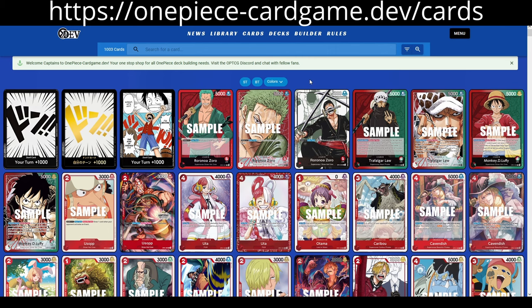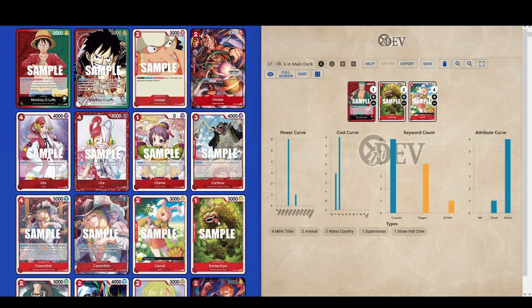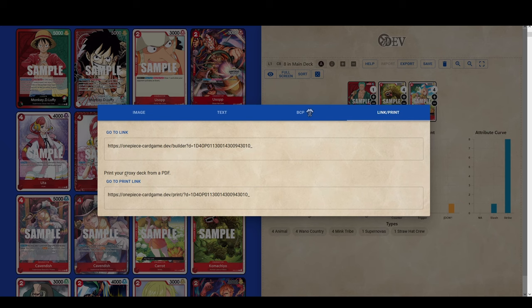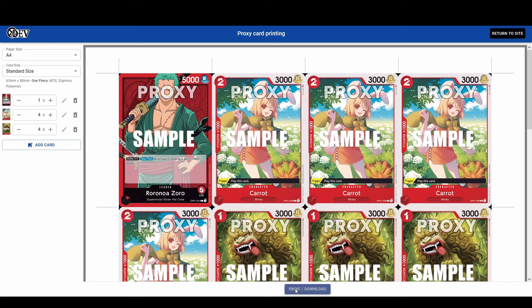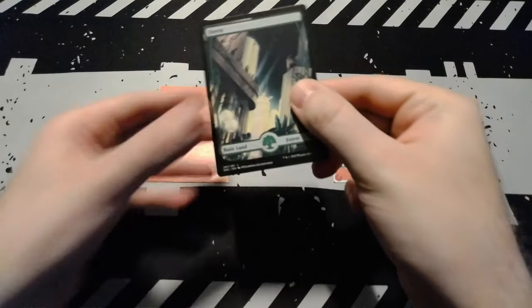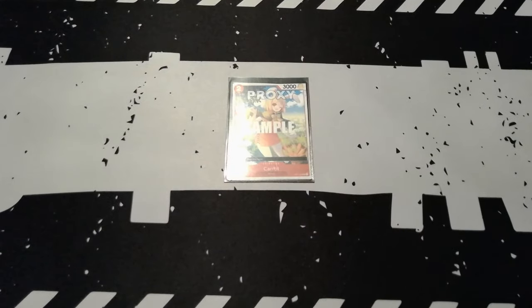If you want to start playing offline without spending any money, you can print proxies on websites like One Piece Card Def. Just choose the builder, build your desired deck by choosing the cards you want, then export and choose 'Print Link'. Print your proxy deck from a PDF. Cut out your proxies. If you want your cards to feel more real, use any other cards you have and a standard sleeve — place your proxy at the front and insert it together with a card into the sleeve. Easy to shuffle, easy to play.